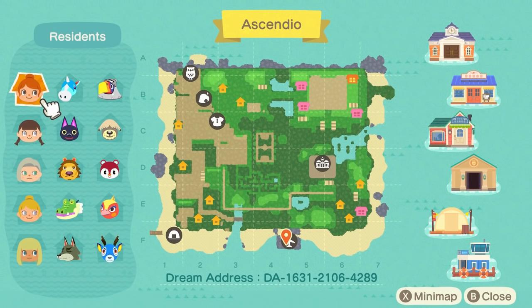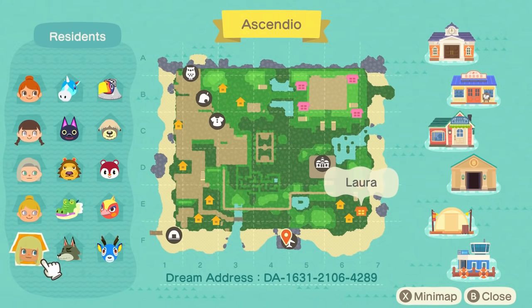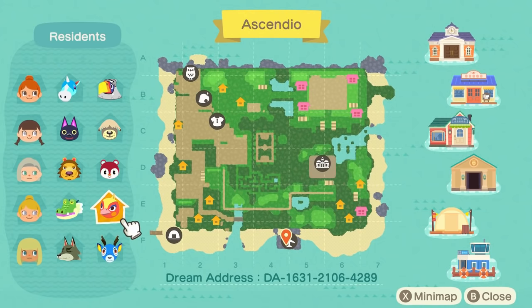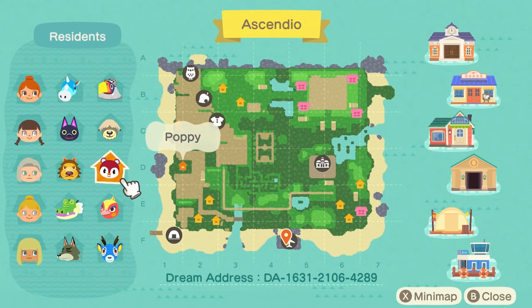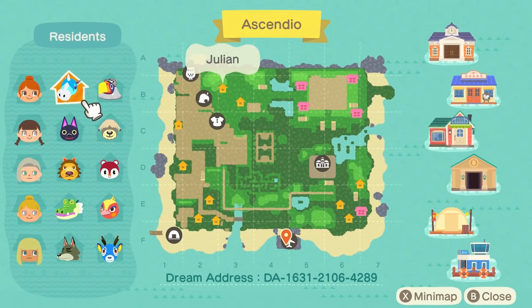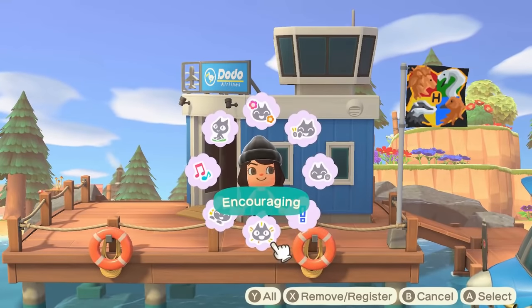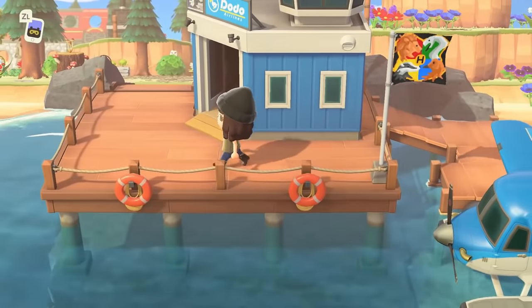The name of the island is Ascendio — like the spell, where they fly into the air. The dream address is right on screen. Trust me, you will want to visit this island in person, it looks stunning just from the pictures alone. Looking at the map, we have five houses to explore, so get a snack and get cozy — this is going to be a lengthy video. There's also a maze in the middle, and a really cool villager lineup including Phoebe, the phoenix-inspired villager. The flag is just perfect.